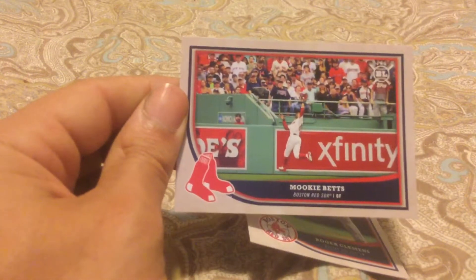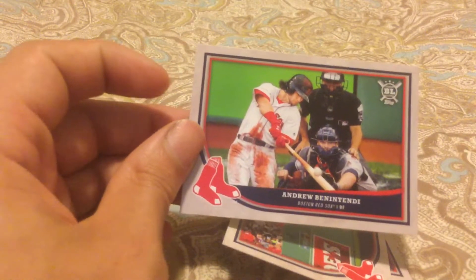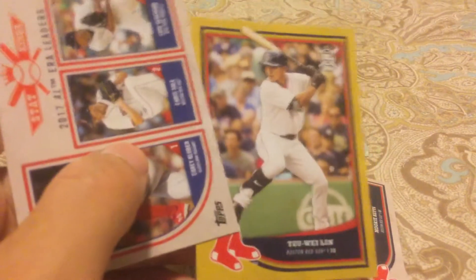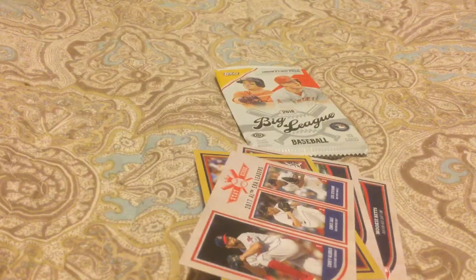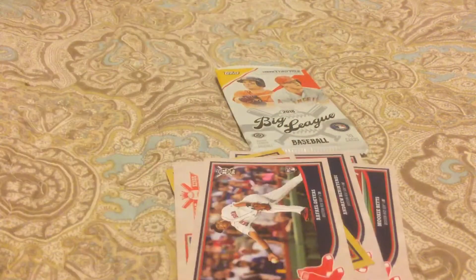There's another cool-looking card — really nice shot of Mookie there. Some nice photography in this. I like this set; there are some cool camera angles.